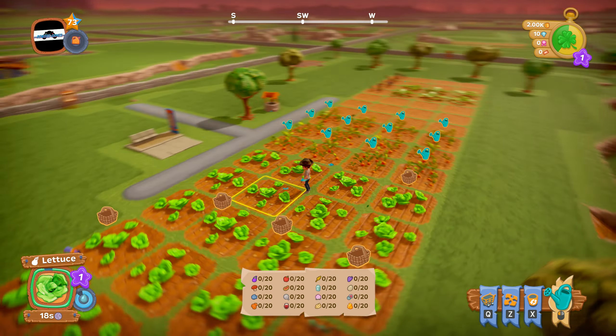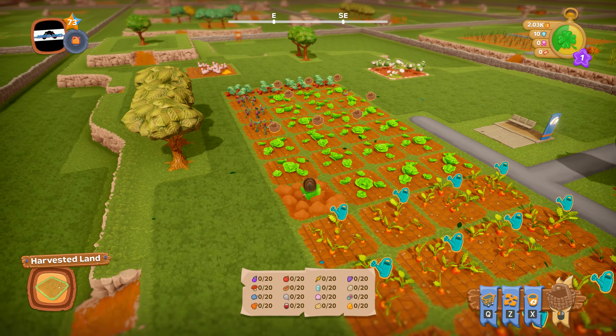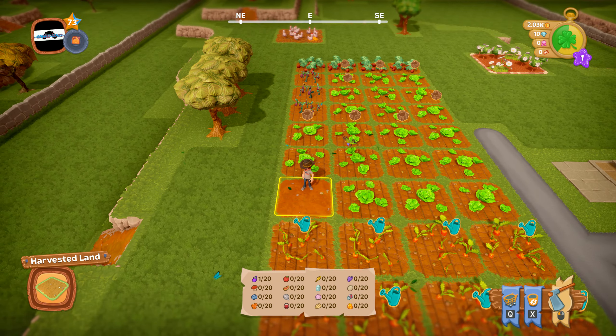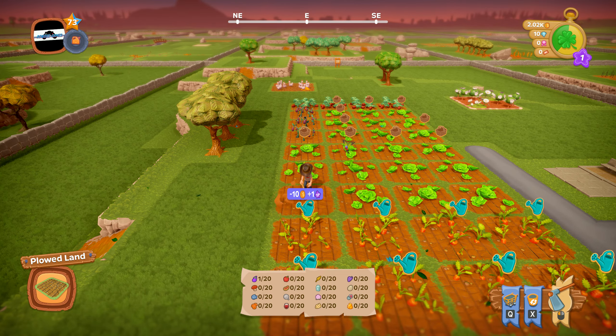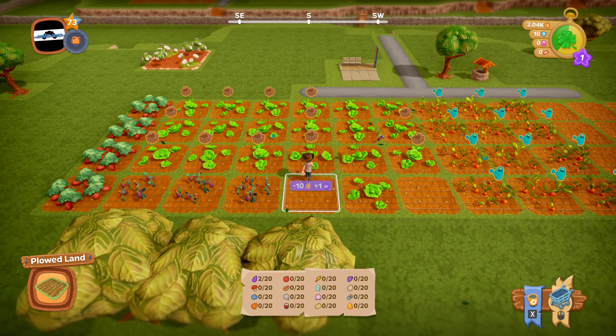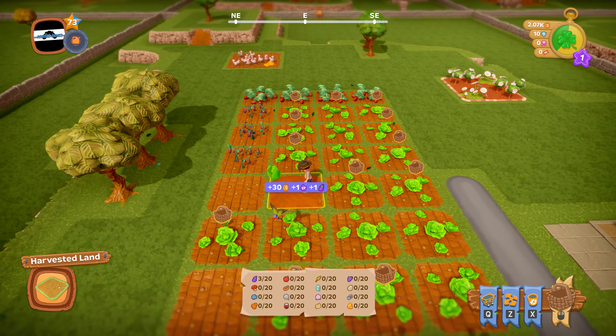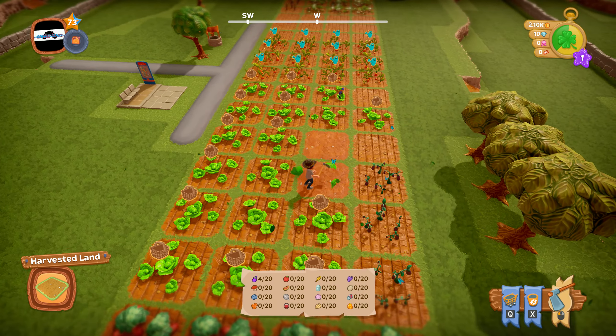We're at 20 seconds now, so simply pick those crops. To save time, pick and then plow again. Just click the button — you also have Shift to run so you can move around faster.